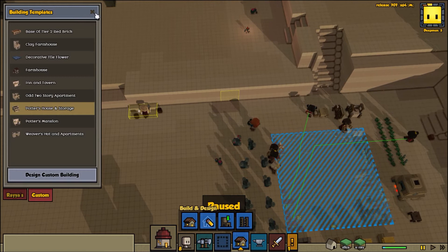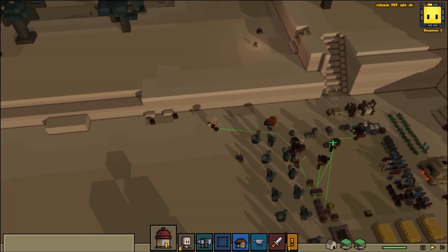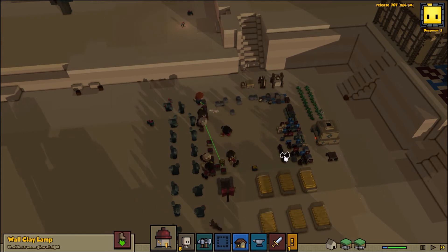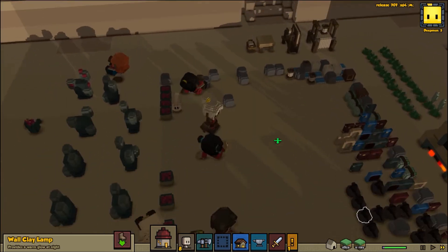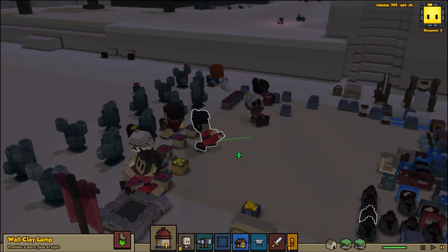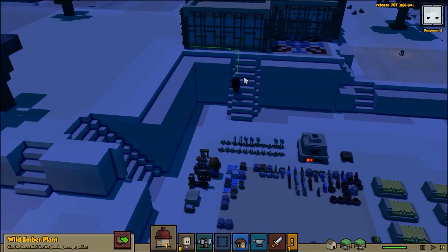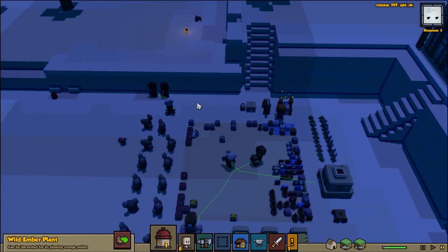It's great that they are dealing with a little bit of our stockpile issue. Look what we got here — about a million clay lamps. That's great. They're going to be really pleased to be eating in beds. I had a thought about these wild amber plants — I don't know if I'm going to use them per se, but I might stack them along here just to give some ambient lighting.